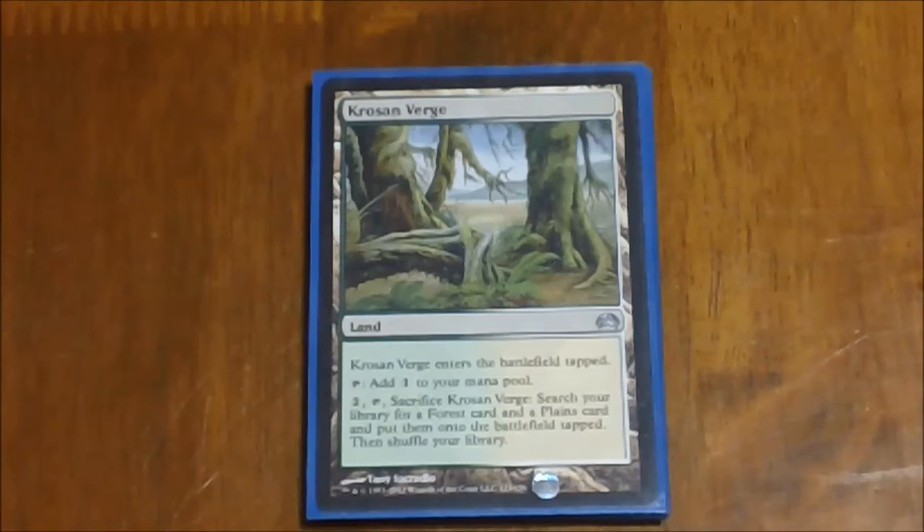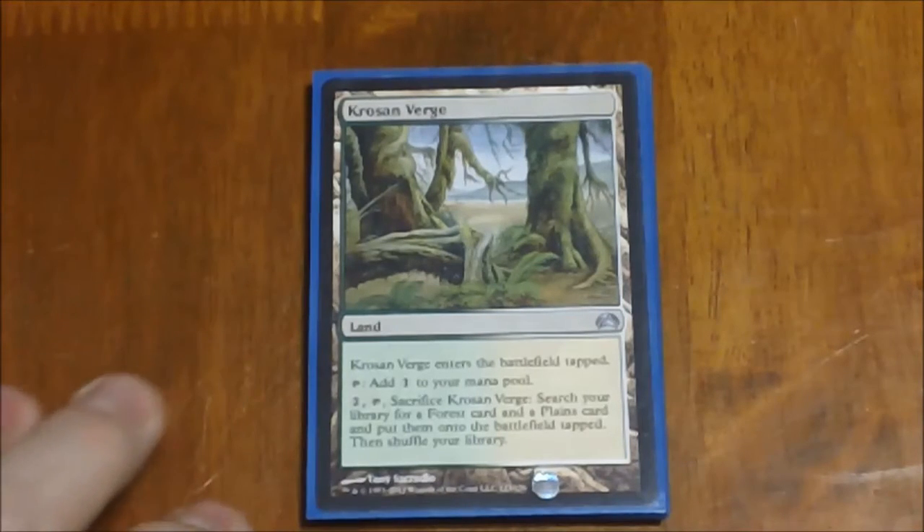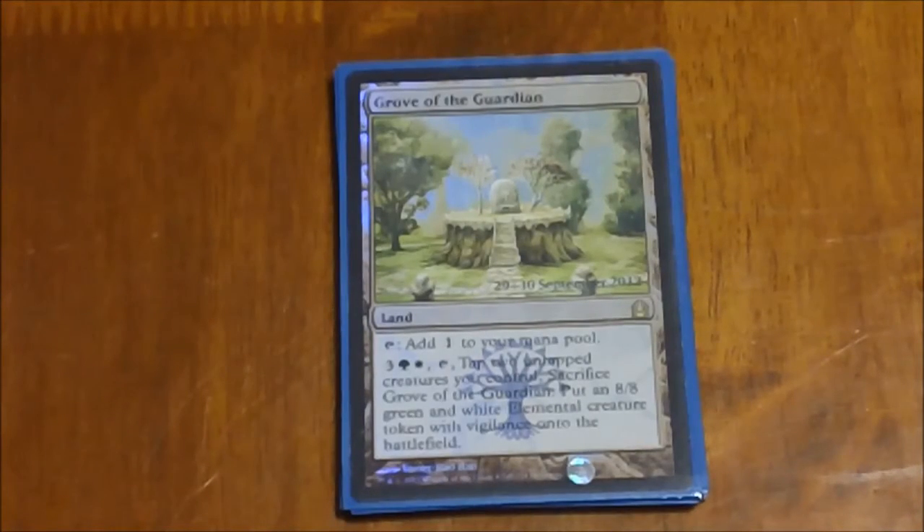For non-basic lands, we start off with Krosan Verge. This one comes into play tapped, which kind of sucks, but it taps for colorless, and then for two you can tap it and go get a plains and a forest. Next we have Grove of the Guardian. It taps for colorless, and for three, a green and a white, you tap it and sack it and it turns into an 8/8 green and white elemental token with vigilance. It comes into play with a lot of the populate and other token doubling things we have in this deck to build it up.